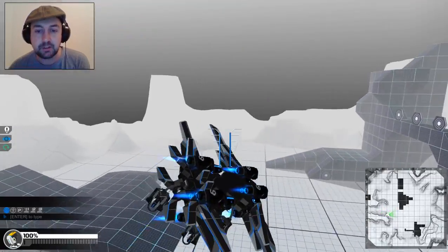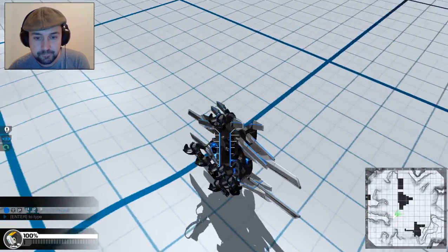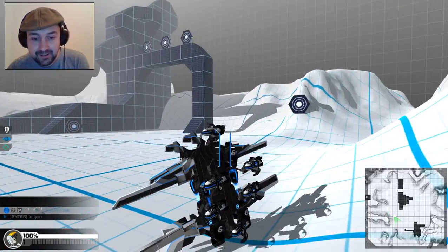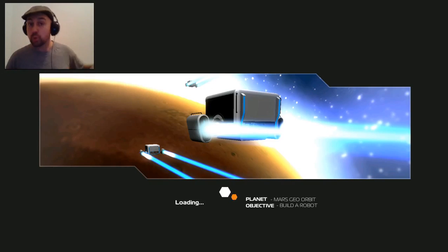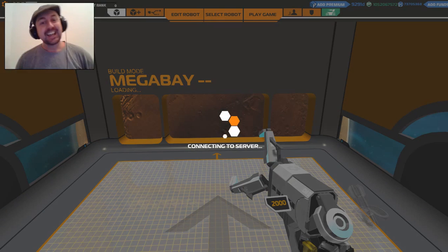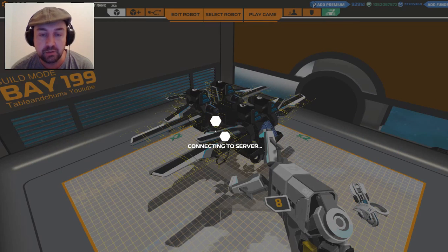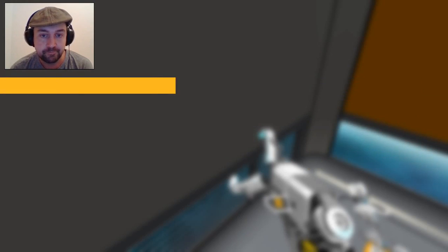Let's simulate a crash. Reverse thrust — I'm flat-nosed. There's a problem right there. Back to my other ship. I'm too flat on the nose — it won't tip over. And so the reverse thrust isn't enough to push it back.